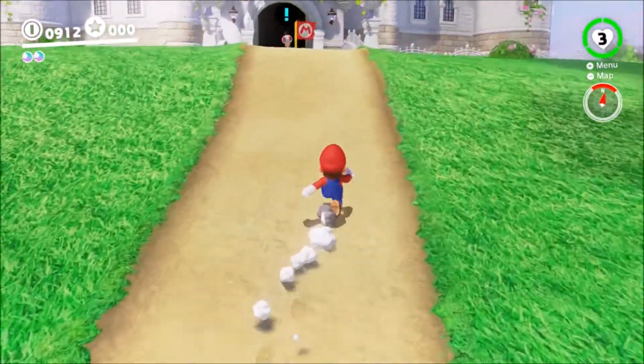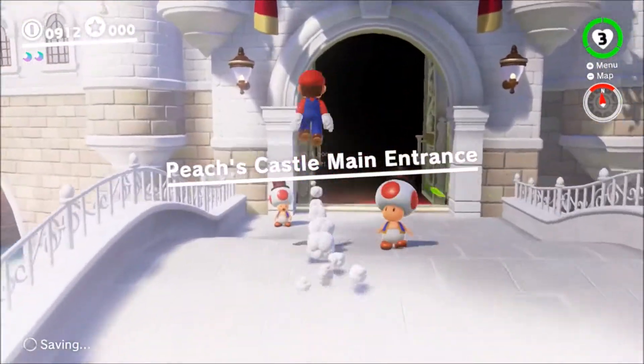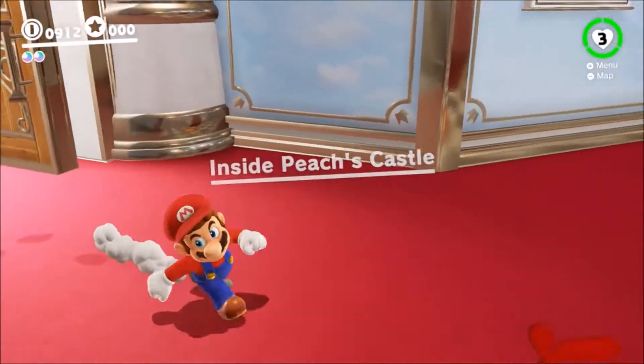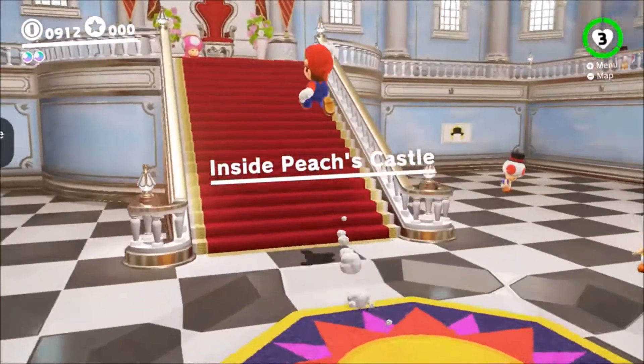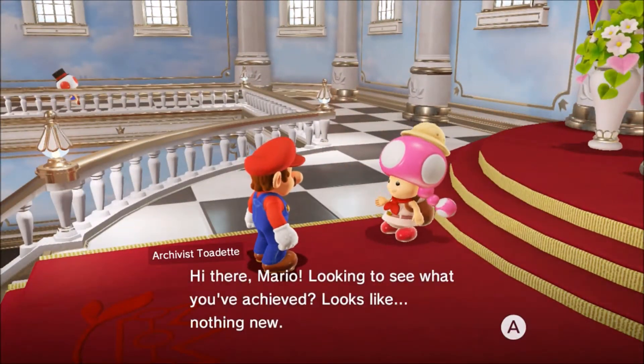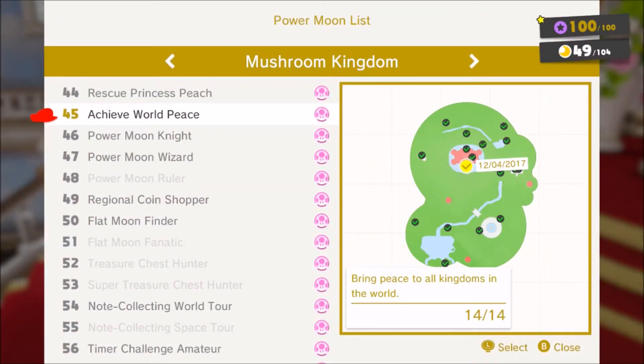For those of you who don't know, once you beat the game you can go to Mushroom Kingdom, Peach's Castle, run up the stairs, and talk to Toadette. She will give you a list of challenges — 61 in total — and after completing each one you will be rewarded with a power moon.